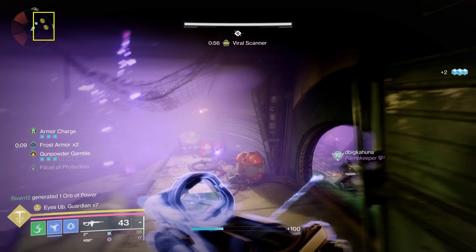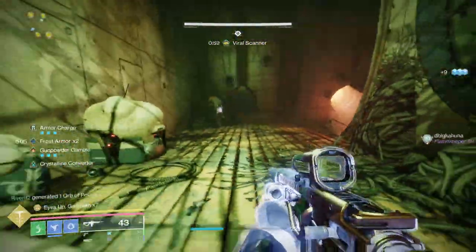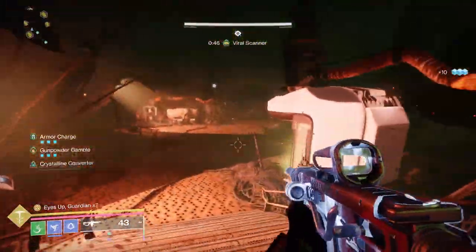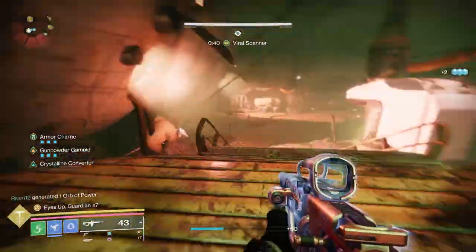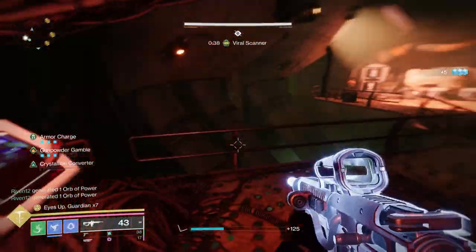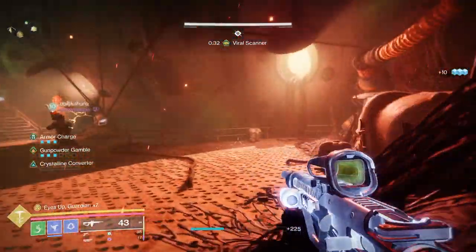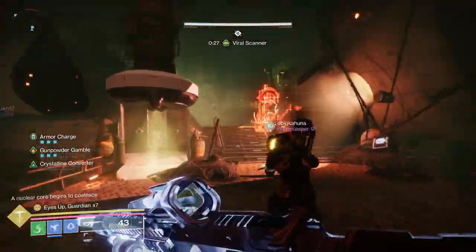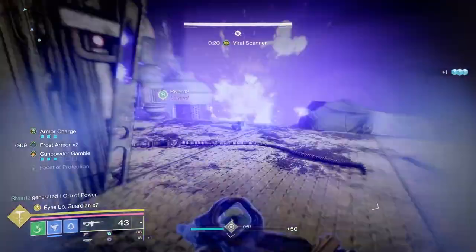As you pass by the panels, you'll see them either turn white, which means they're valid to shoot, or they'll clear out, which means they aren't. In each of these areas, there are always two that are not valid. You can number them or simply have the operator go right with the scanner, and the operator can say which ones to shoot and which to skip. You need to shoot all but two of them. As soon as you find the two that clear out, the operator can just continue shooting everything else in the room.